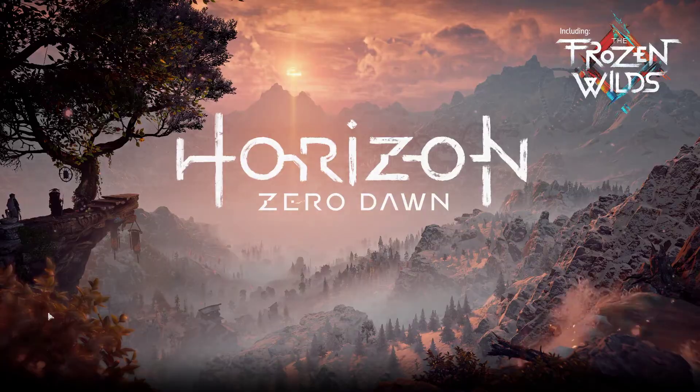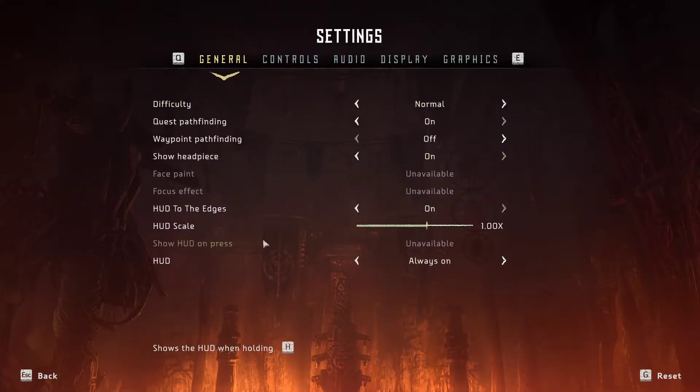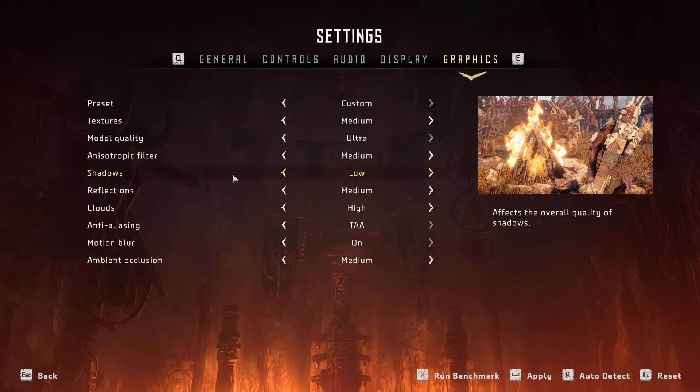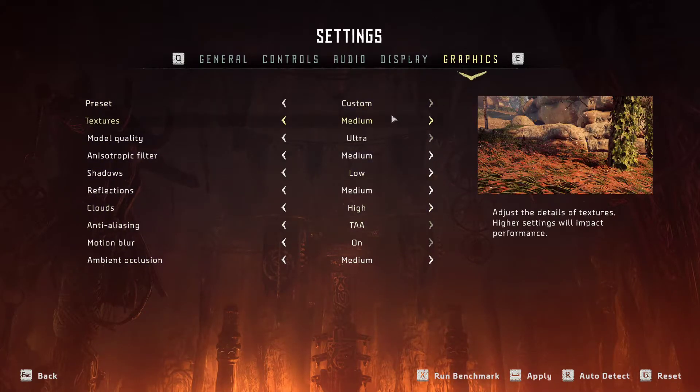So you want to click here on settings in Horizon. Now these are the optimal ones for your computer and this is a recommendation straight from the Horizon creative team.